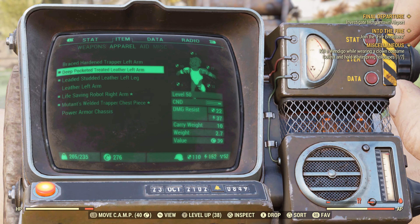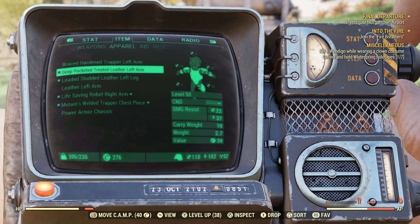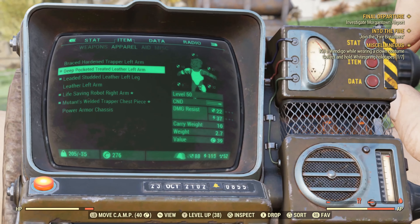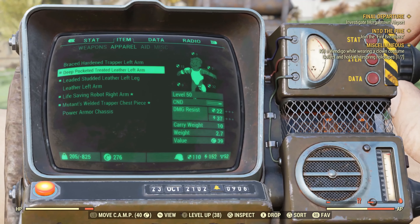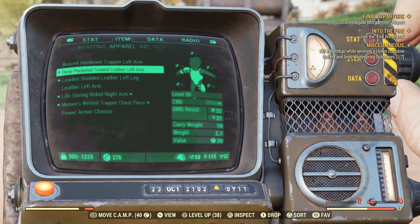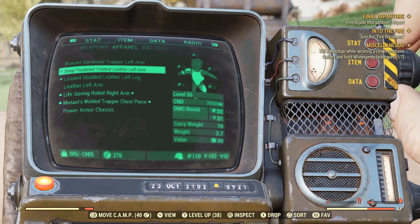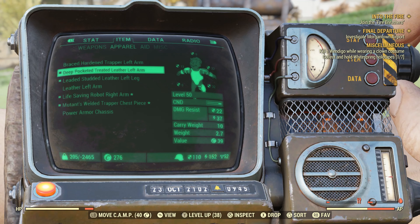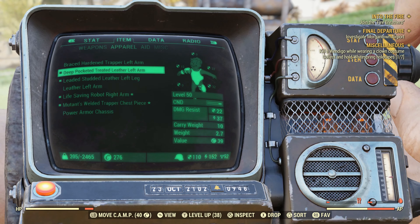Back out of that, and once you have it, switch over to the Pip-Boy where you'll be able to find your deep pocketed left arm piece that we just made. This is where I'm going to use my rapid fire pad and time-lapse me going into the negatives, and then we'll be right back.